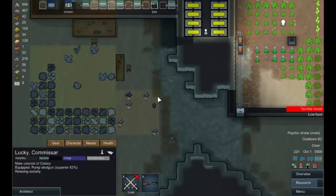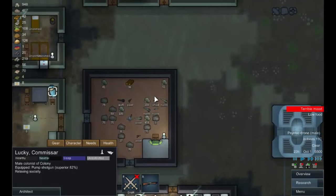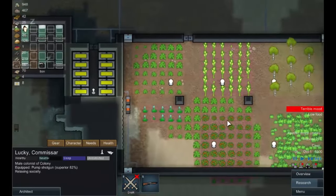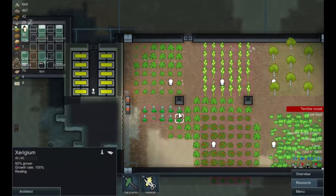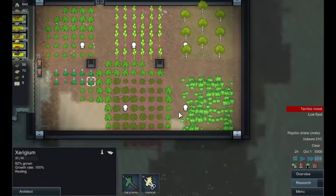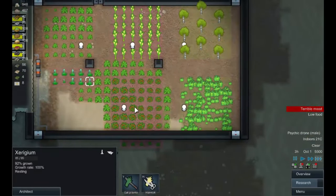We've got a bit more wood, so we've got stuff to make doors and things like that. This is all growing nicely. The xerigium is almost done, and that will sort out our medicine. I want to get rid of these trees - they're growing so slowly.